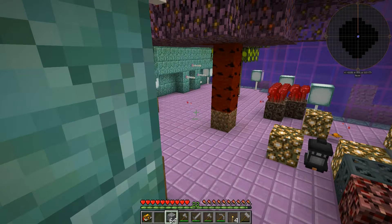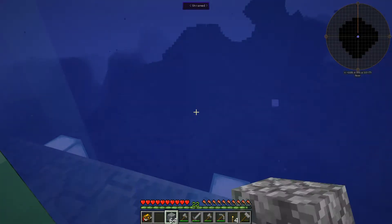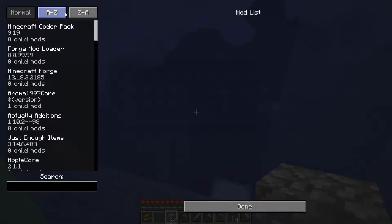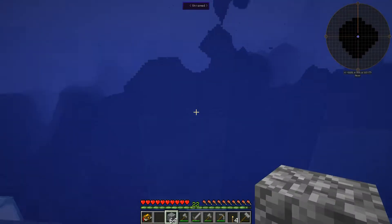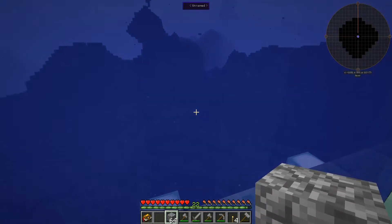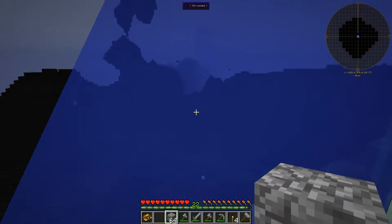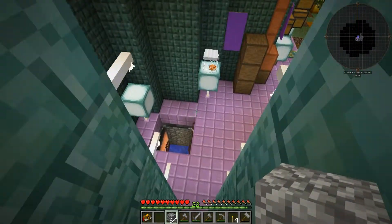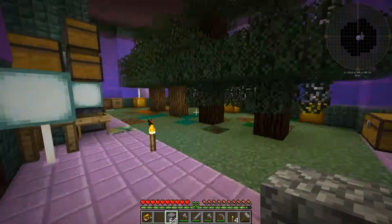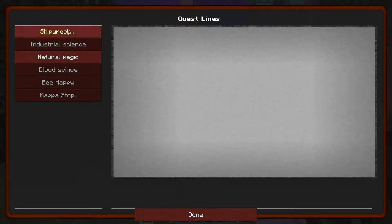We also got nether wart from sifting the soul sand, which was sweet — I've been growing that up here. Another thing that's really puzzling me, outside the disappearance of my seared brick, is there's nothing spawning anymore. There used to be a bunch of squids, then I added Mo Creatures which might be causing some problems. Mo Creatures should give us different sea creatures, sharks, sea creepers — and we used to have squids, but now we're not getting squids anymore. I have no idea what happened and I've gotta figure that one out.